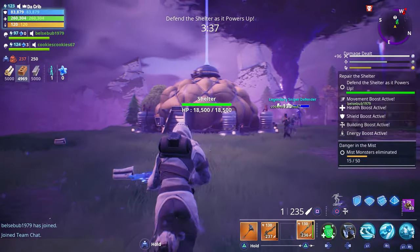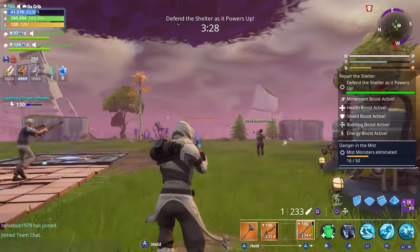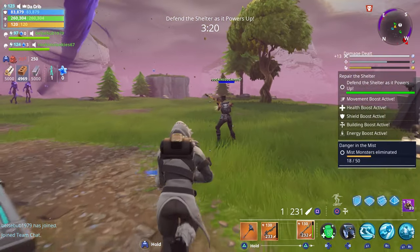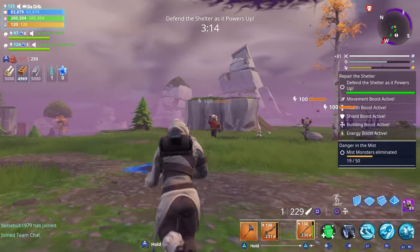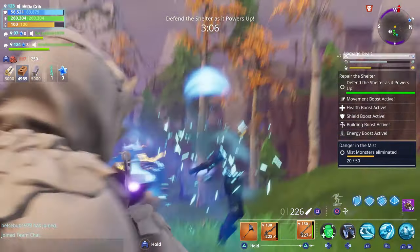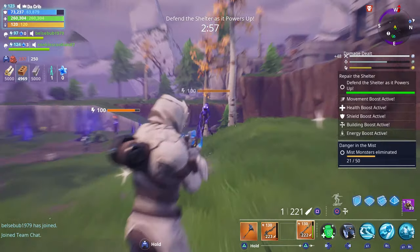We didn't build around the shelter at all — no traps or anything. Everybody's going to be using snipers. Grandpa's using Obliterator, Cookies is using a Tsunami, Belsie's also using Obliterator, and I'm using Old Betsy. We lost Campfire — that's all right, I can place down some more. The most we're critting for is like 400,000 with Old Betsy. Keep in mind that it is energy damage.